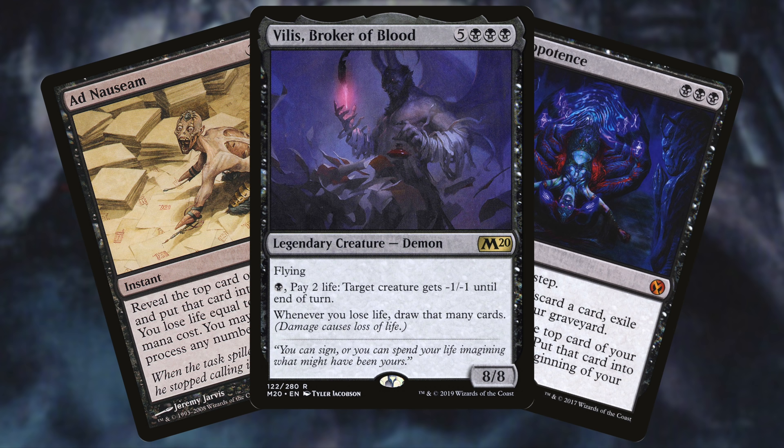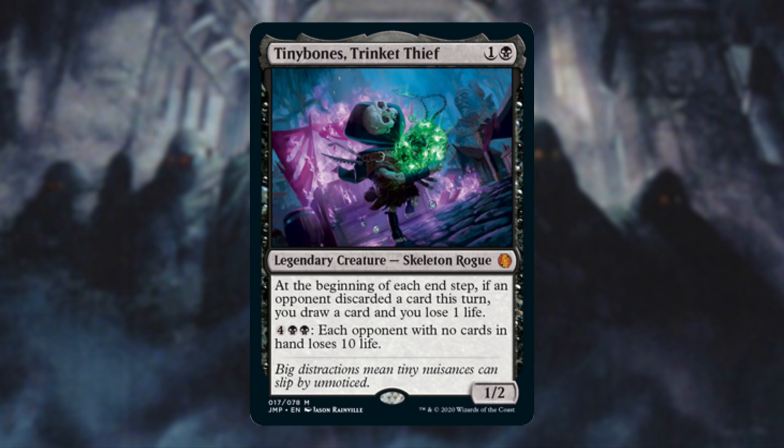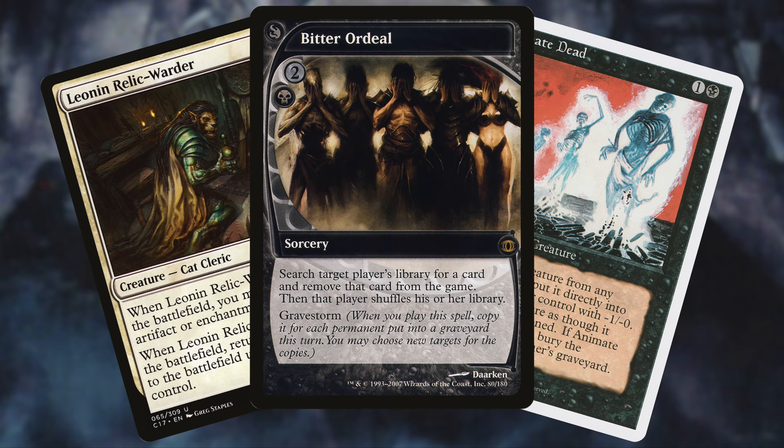A stax list's success isn't gauged by how quickly it accomplishes a win, but how well it functions at shutting down others from winning. The combos to be included may or may not be decisive — it could focus on attrition with slow incremental damage much like Tinybones, a combination of cards to permit a one-hit knockout like Balan, or in Kambal's case, a line of play that outright destroys opponents.